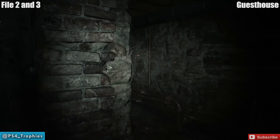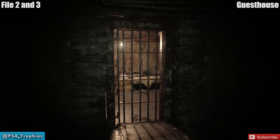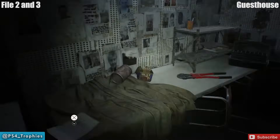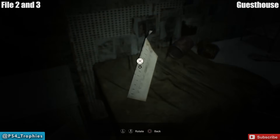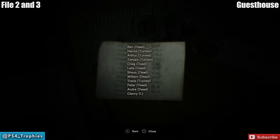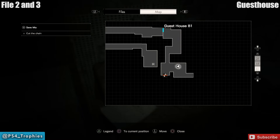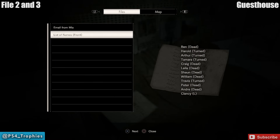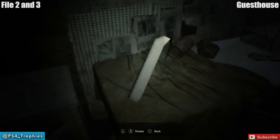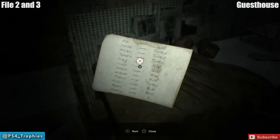Now we have a pair of files. These are going to be in the basement area underground, right past Mia's locked cage — in that cell right next to the bolt cutters, to the left. You have to flip it over each way and hit the X button on each side. It's not enough just to flip it with your analog sticks — you have to hit X on each one, otherwise you'll only get one side counted.